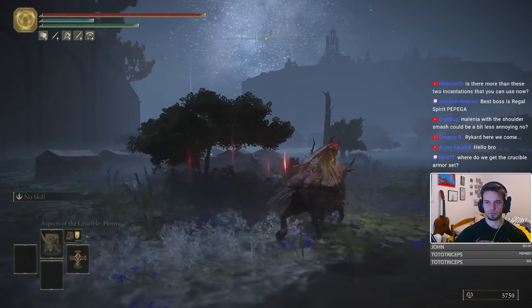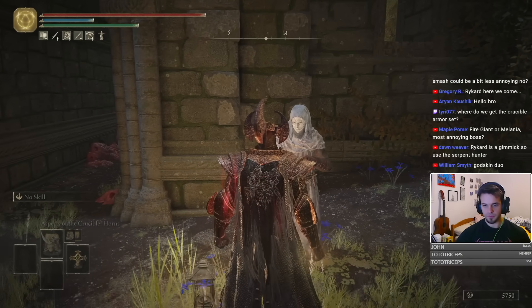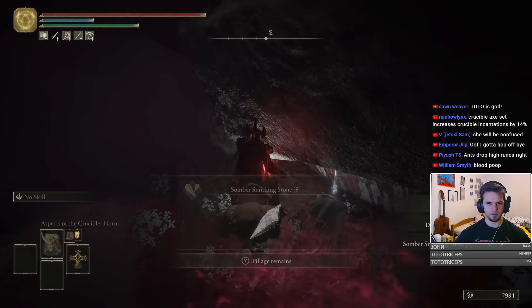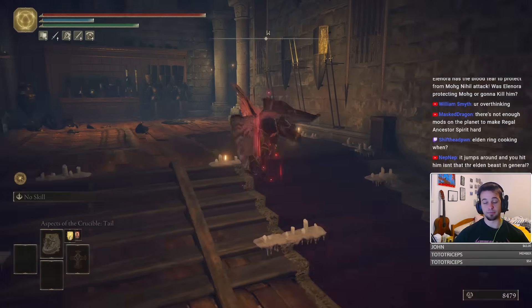An easy solution to our lack of damage is to upgrade the seal, so we complete Varre's questline to get access to Mohgwyn Palace. Once there, we collect the +9 and +10 Somber Smithing Stones and upgrade our seal to the maximum.